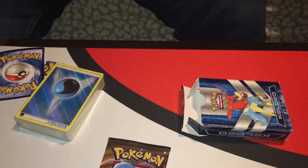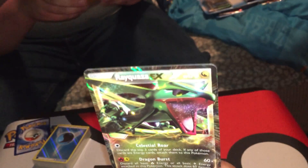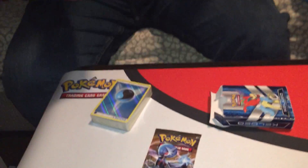Anything else? Wait a minute. Two — one EX card. We got the EX card. What is this card? Why was this card turned around backwards? What is it? Grubbin.